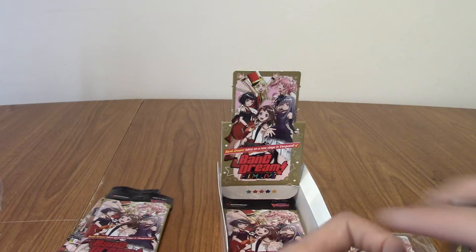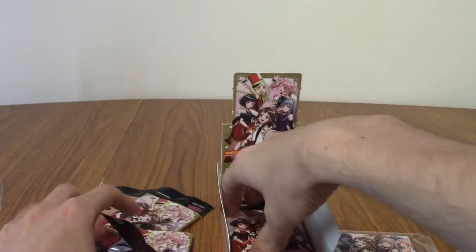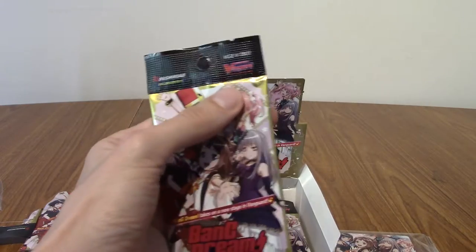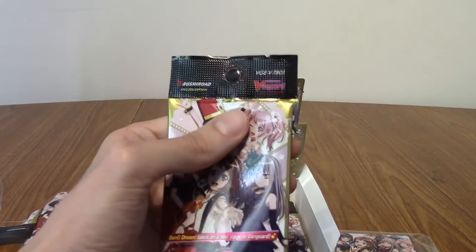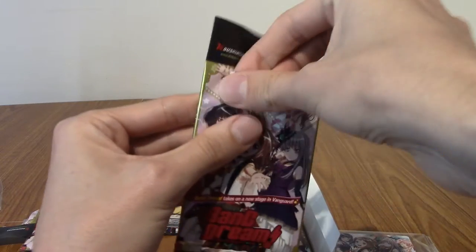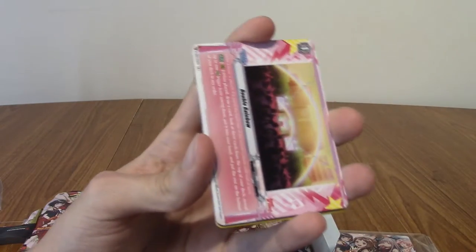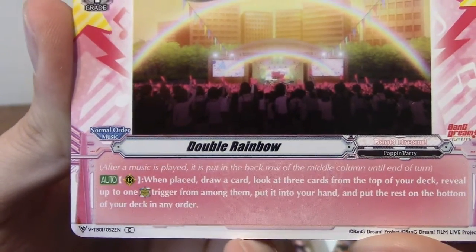When I opened the Bang Dream Girls Band Pico booster box, I got a very special Rimi card — the secret rare with the signature. Obviously it's a fake signature because Rimi isn't a real person, but that was really cool because I do like her. In these sets, unless in the earlier sets — whatever happened to Glitter Green and the other bands you don't see a lot of? We have Double Rainbow — shout out to early YouTube memes there. We have Brave Jewel — that's another Roselia card.